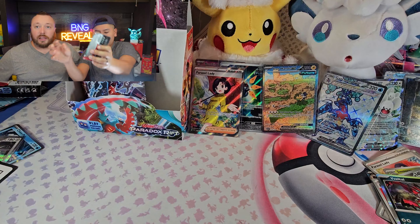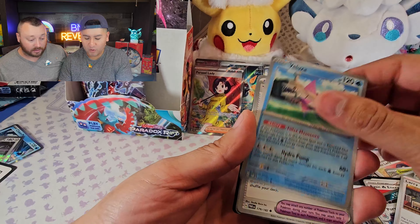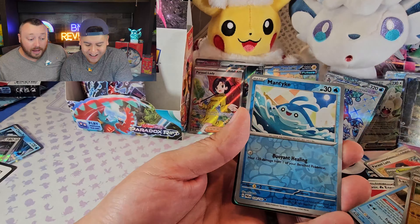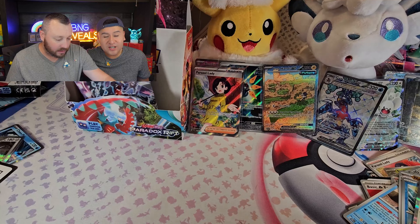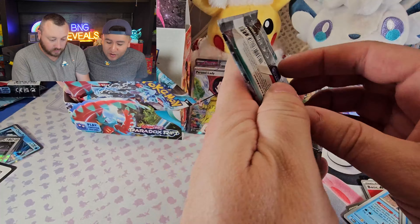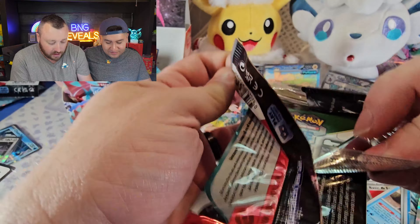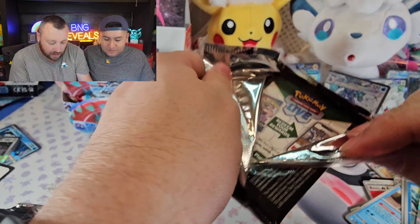We already got that Iron Hands special illustration rare — there might be one more big hit in this booster box. Give me that Porygon Z special illustration. Iron Hands EX again! Yeah, the Porygon Z special illustration — if they're not going to give me Professor Turo, give me Professor Sada's Vitality. I also really like the Porygon Z card — it has nice artwork and Porygon has been an OG favorite since the first generation.